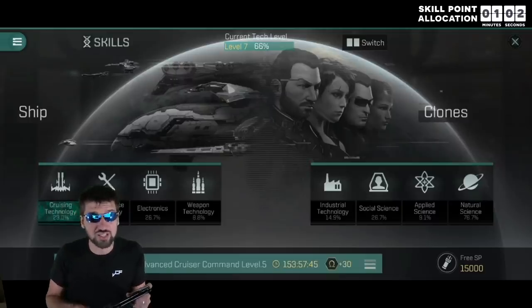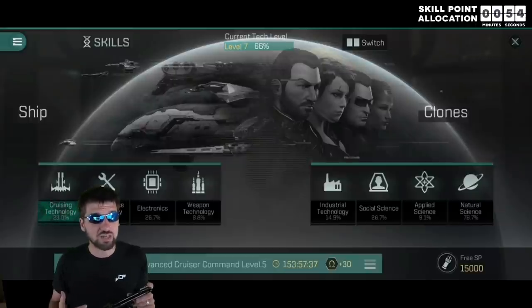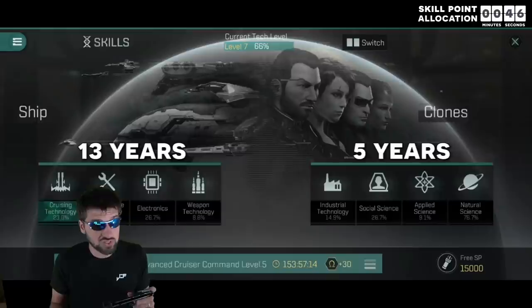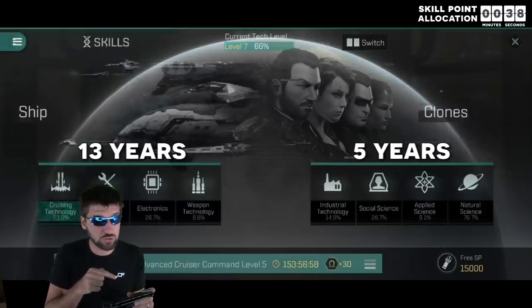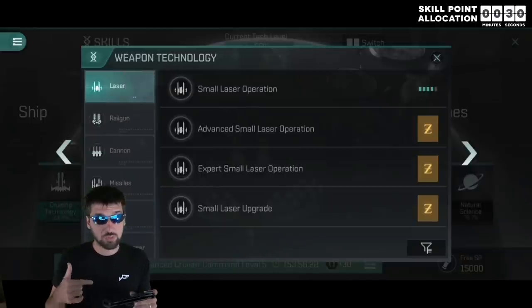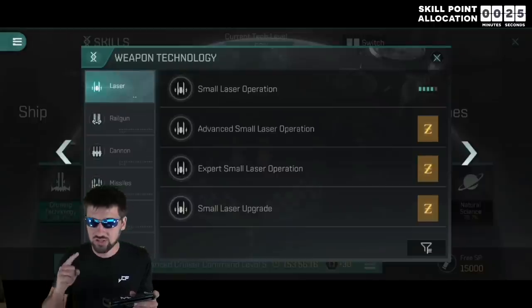Everyone knows that you need to specialize, but few know exactly how much. To put things in perspective, even if you have double omega and all 3 skill chips, it would take 5 years to max out the clone section and 13 years to max out the ship section. The devs are going to be adding more skills, so likely that will exceed 20 years with future updates. They do plan to add the option to reallocate skill points, but that will require using Plex which costs money or time. Smaller ships and smaller weapons require a lot less skill points, so if you want to get proficient at something quickly, smaller is better.